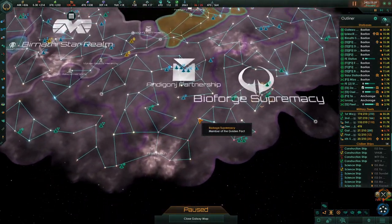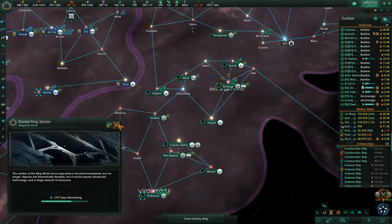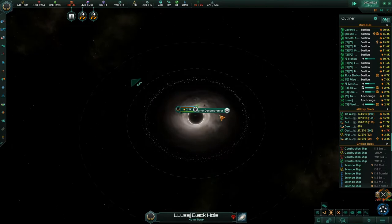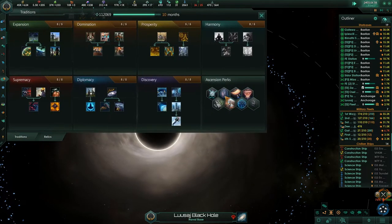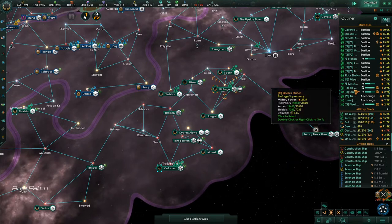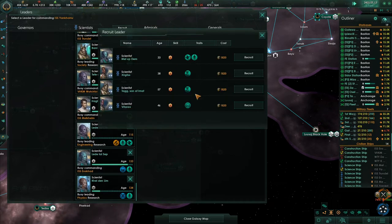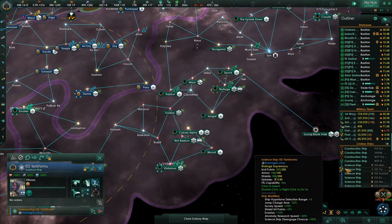A Dyson Sphere — where would we put that? Where can we put that? I don't think we can do anything right now because we're still upgrading the ruined ring world. And there's a Mega Structure over here — the ruined Matter Decompressor — that we want to do as well. I'm really curious about the whole Dyson Sphere thing. That could be really fun. But this science ship doesn't have a science person on it because I believe a science person died. His speed is plus five — assist with the research at Einstein.